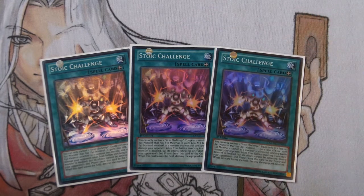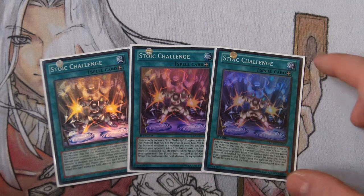The point of this video is to show people how good this card just is. It's not just a win-more card — it actually stands up on its own and wins games on its own. You'd be surprised how many games this has won me just by a simple attack. So I'll get into the effect. It's an equip spell card from the Number Hunters set. You can only control one Stoic Challenge. Equip only to a face-up XYZ monster that has an XYZ material.